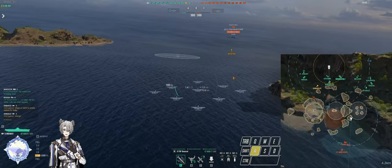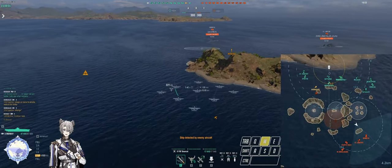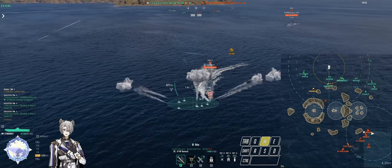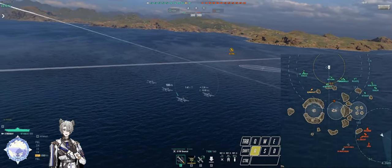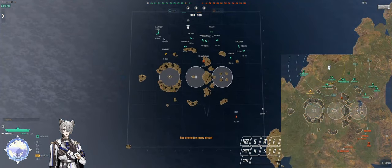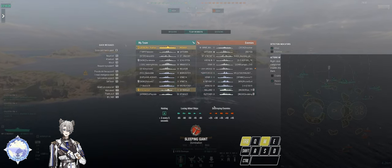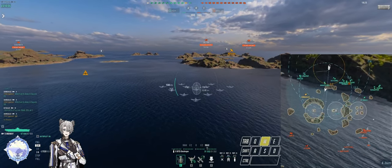One thing that actually greatly benefits carriers is the fact that you can get your strikes off at a better angle, more efficiently and with less effort. For example, if I'm positioned in a certain way where the enemy has to push towards me - bowing towards me - with my carrier's bow pointing at the enemy and an island between us, let's say I'm playing something like a Midway in this example.